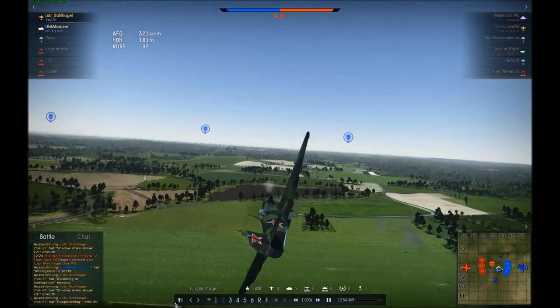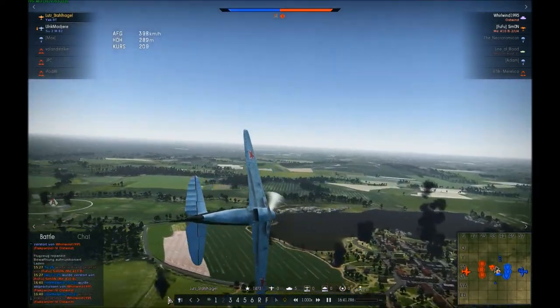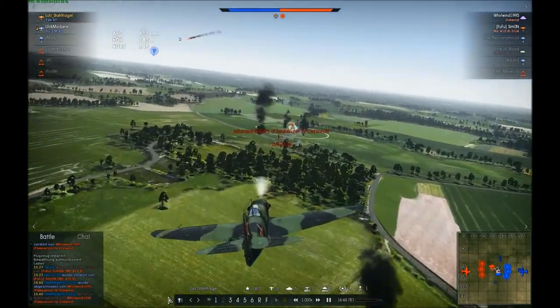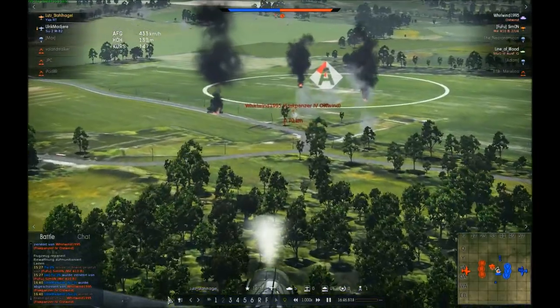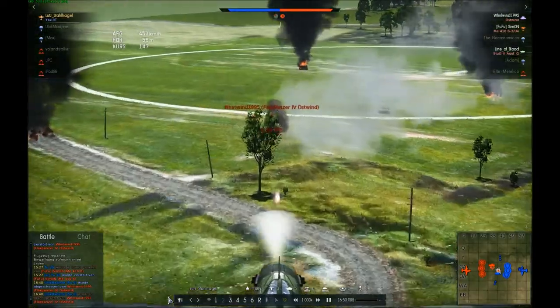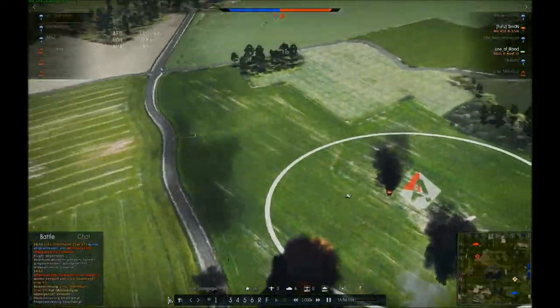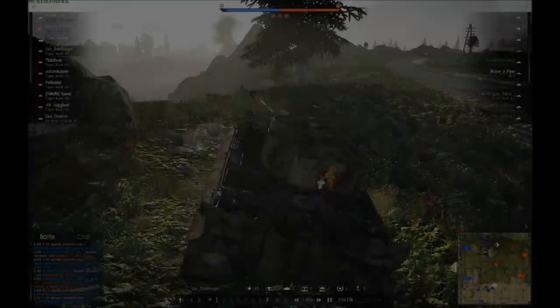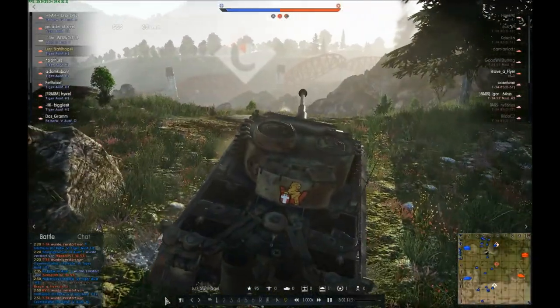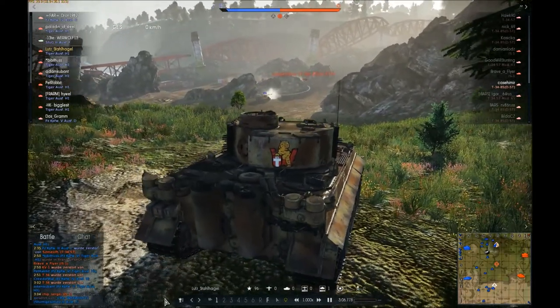Unfortunately we had lost all our tanks at that moment, so me and my teammate were the only threat to the enemy. I needed to kill the anti-aircraft tank first, but it ripped off my wing and that was it for that match. In the last part of this gameplay footage I had a go in my Tiger again — Ash River again.